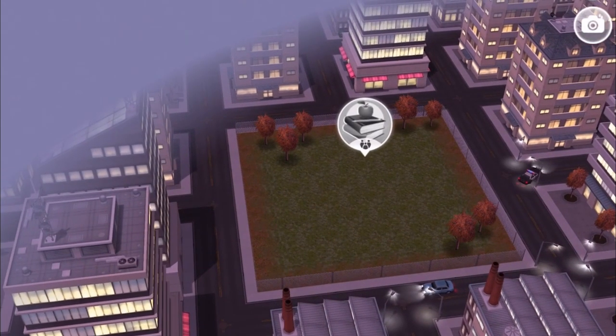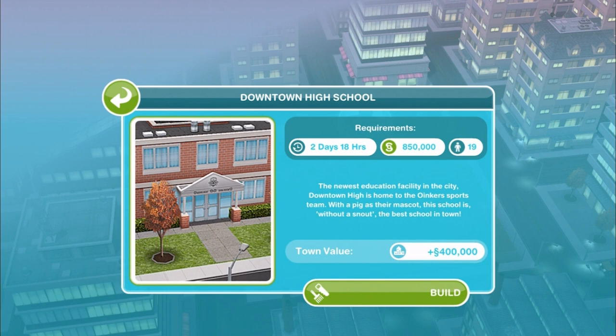The Simtown Express Quest is also a Discovery Quest, which means you can complete it whenever you like. The Teacher's Pet Discovery Quest will be waiting for you whenever you're ready. For us in this preview game, the building of the high school will take 2 days and 18 hours, it'll cost 850,000 Simoleons, and you need 19 Sims. You should probably have 10 Sims free and available to work on this quest, and it's a requirement to have a pet.